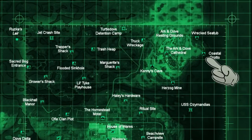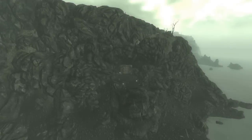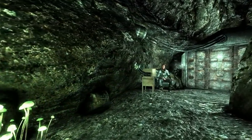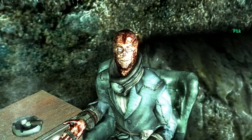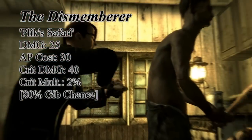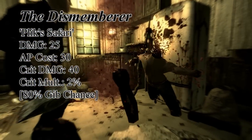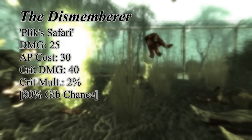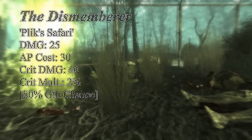If you're going for something a little more gruesome you might want to go with the Dismemberer. This unique axe can be found in the Coastal Grotto. Inside you will meet a ghoul named Plik and if you take part in his safari he will reward you with the Dismemberer. This axe has a base damage of 25 and a critical damage of 40, but the special thing about this weapon is its 80% chance to gib the enemy while restoring 5 AP. So if you did not have the Bloody Mess perk you can still get the same enjoyment with this axe.